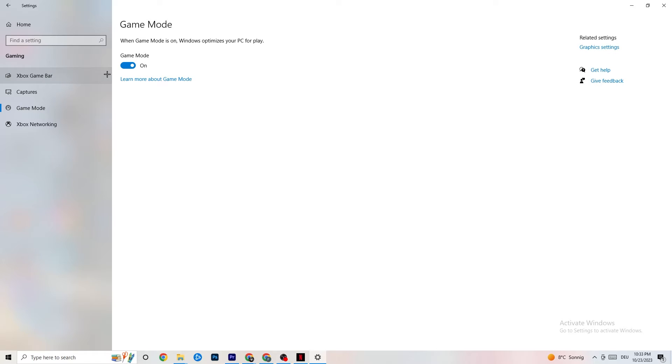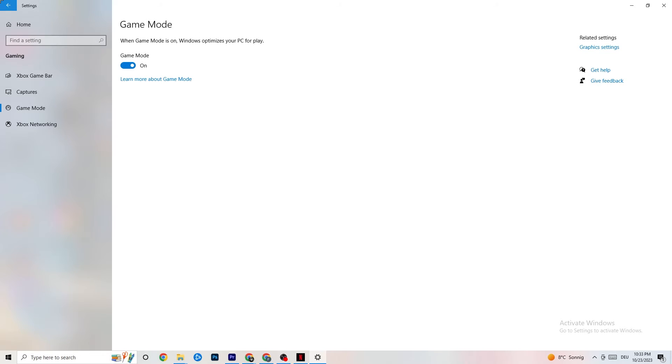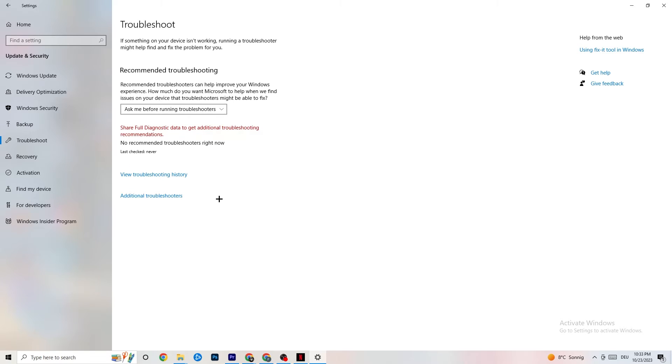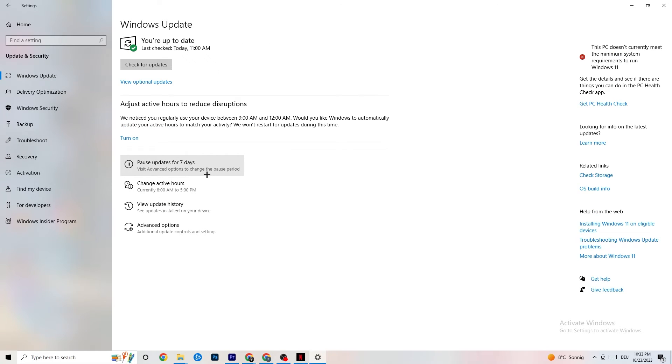Go to Game Mode and test both on and off — it varies by device, so check which setting works better for your PC. Then go to Update and Security, click Troubleshoot to let Windows search for and repair broken data. Also click Windows Update and update every driver that is outdated — download the latest version of Windows available. This will help your PC significantly.